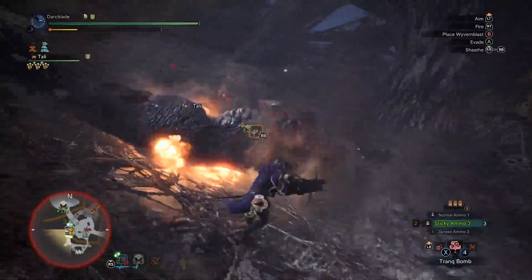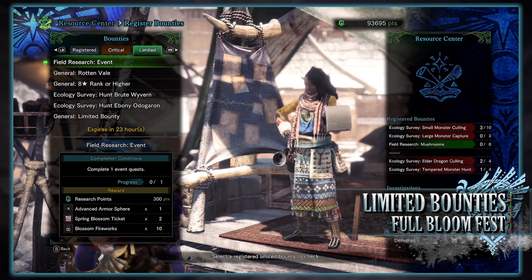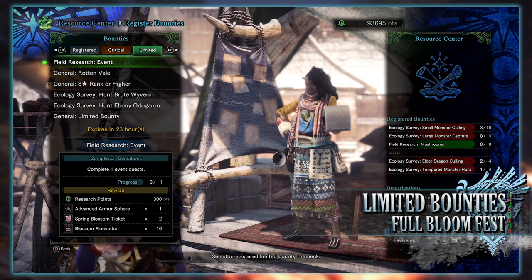So what are the limited bounties we have today? We have 6 of them. First is a field research event limited bounty to complete just one event quest. It can be done at any rank and for doing so you'll get research points, an advanced armorsphere, spring blossom tickets, and blossom fireworks.